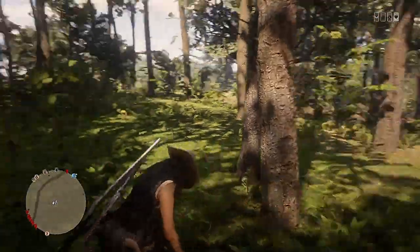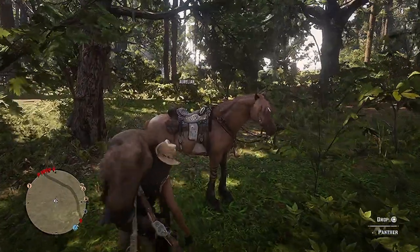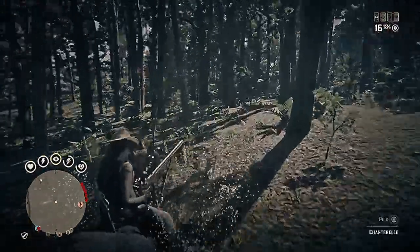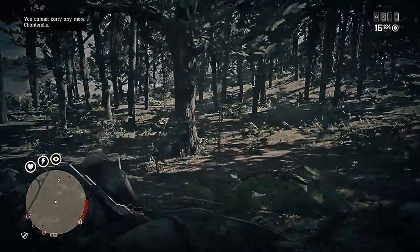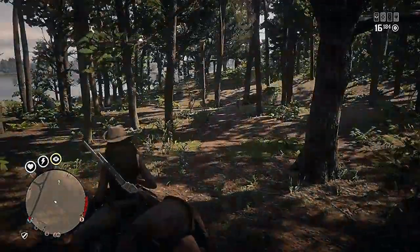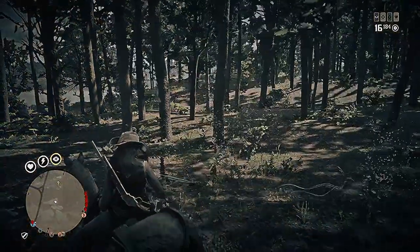I highly recommend using Slow and Steady as your Dead Eye card to anchor your horse, in addition to damage cards such as Horseman, Winning Streak, and Peak Condition — while drinking a blending tonic and snake oil when hunting legendary animals, especially big game predators like panthers.